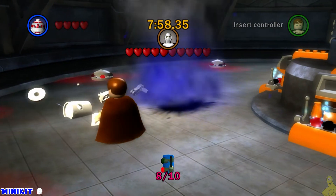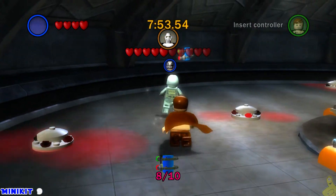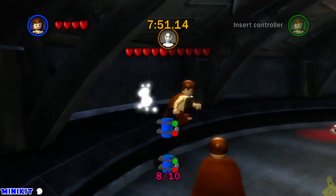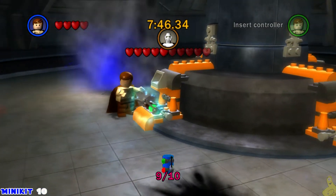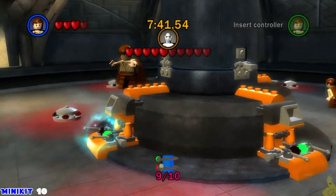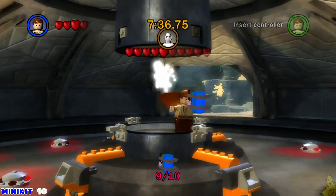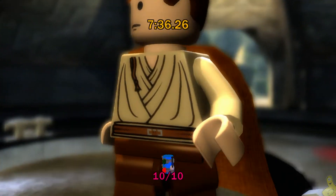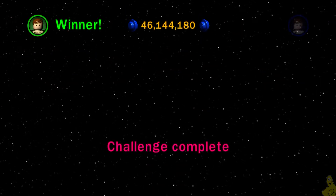Number nine is actually going to be in the far back corner — we're not in great shape there, but number nine is back there in the back corner. Last but not least, we're going to use the bolts on all four of these terminals, and once we flip all the levers it opens up — you might remember this from the free play as there was a red brick in there. Challenge complete!